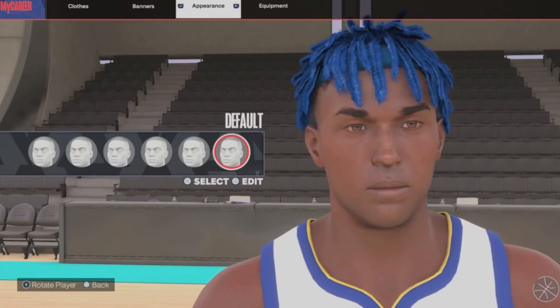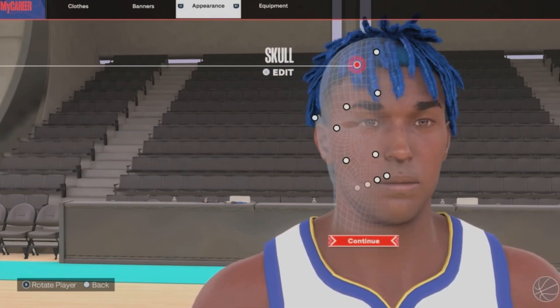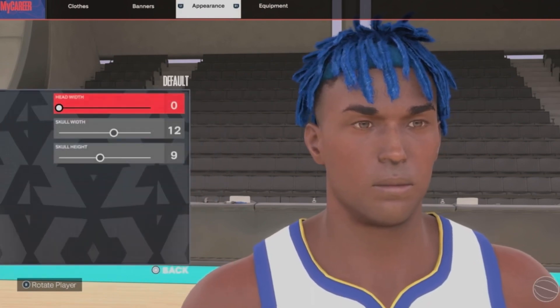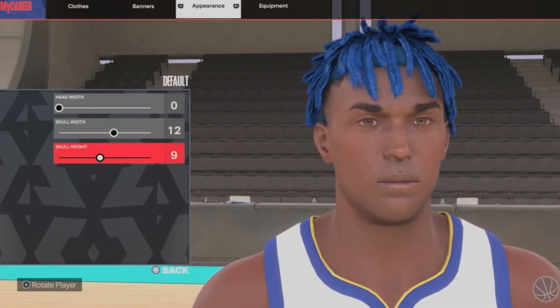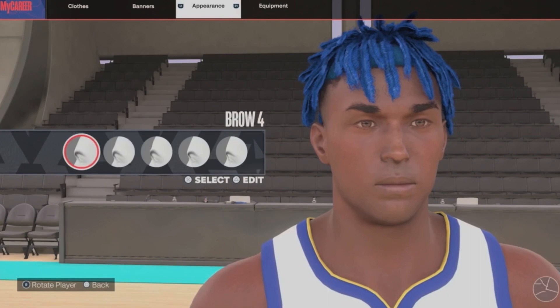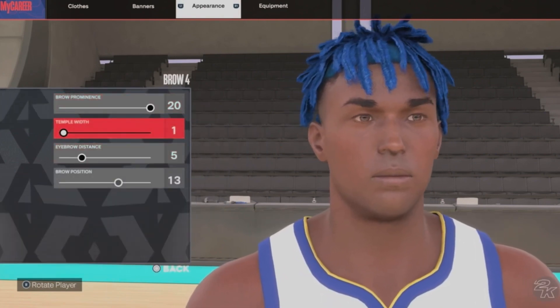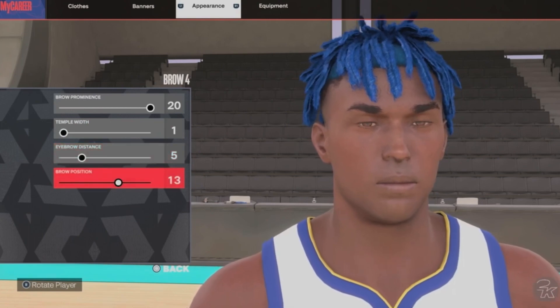For the skull it's gonna be the default skull head with zero, skull width 12, skull height 9. Next up we got brow 4, brow prominence 20, temple width 1, eyebrow distance 5, brow position 13.